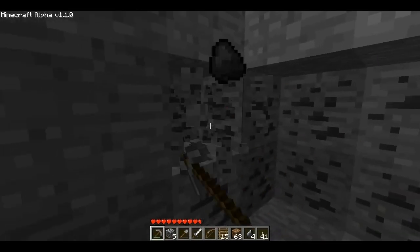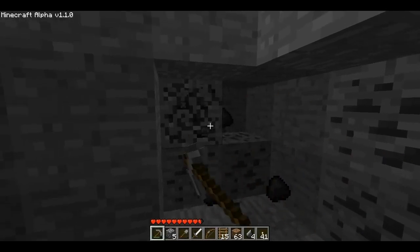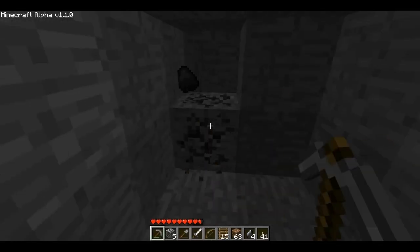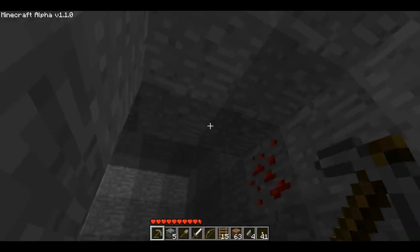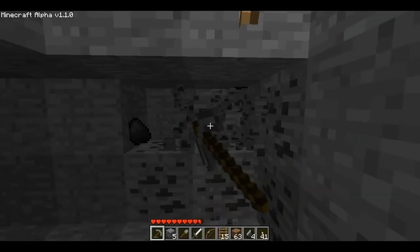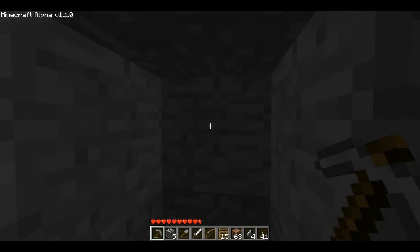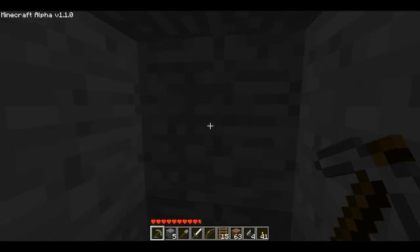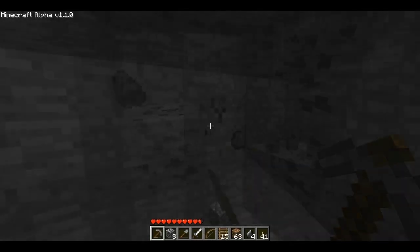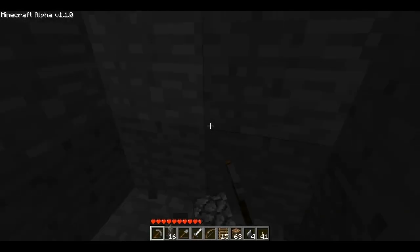I could keep digging here forever, just exploring the bottom of the earth, but I want to dig straight down from a different location and make a new mining operation. And hopefully run into some — did you hear that? That was a zombie! You could usually tell where the mobs are when they do their sounds if you listen closely to your speakers, whether they're on the left or the right side. They could be beneath me, they could be above me — wherever they are, there's some form of a cave there.